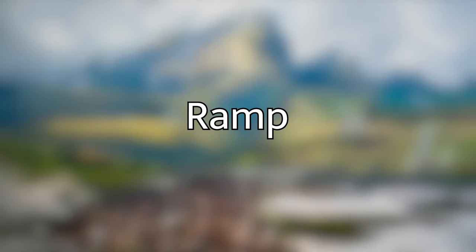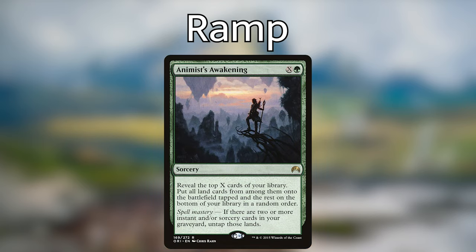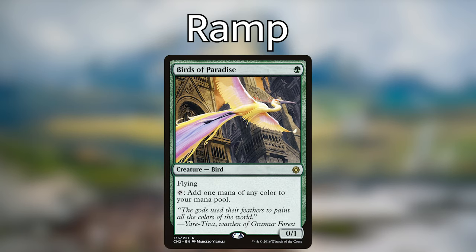On to ramp. We already talked about taking out Fertilid for something better. Bontu's Ornament is pretty much awful — if you can, you should upgrade it immediately. You can also upgrade cards like Animist's Awakening, which was in this deck for Zaxara. Migration Path is actually pretty good and a strictly better Explosive Vegetation thanks to the cycling ability, but you may want to upgrade it as well. Birds of Paradise is a pretty good early mana dork that can also be mutated to give one of your bigger creatures flying.